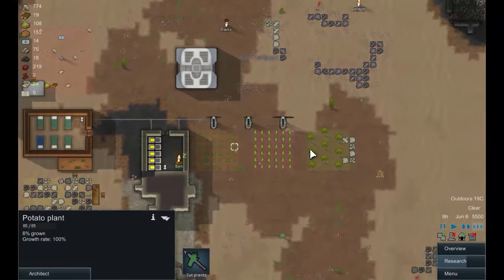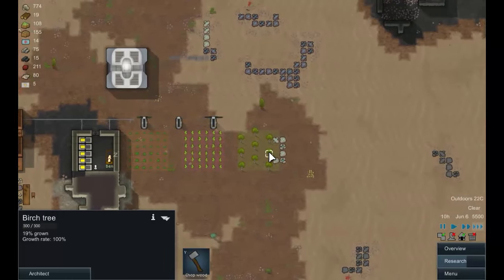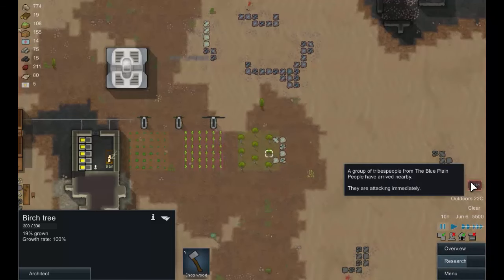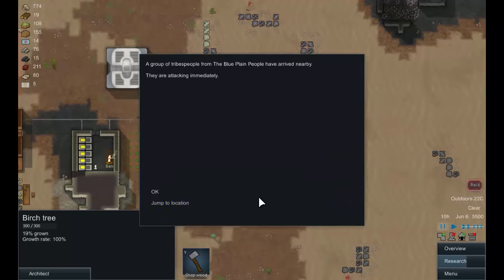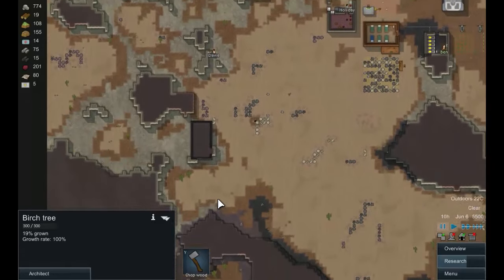We've had a potato crop. We are getting close to having a corn crop. The trees are growing. A group of tribespeople from the Blue Plain people have arrived nearby — they are attacking immediately. Let's have a quick look at them. It's only two of them, so that's not a great thing.